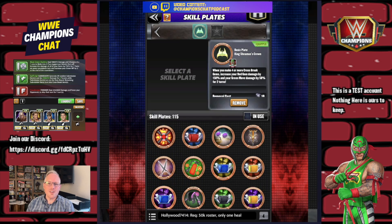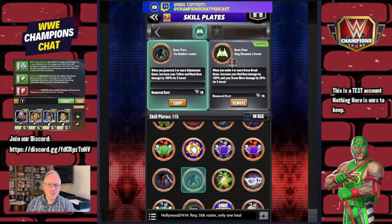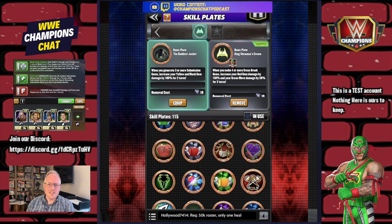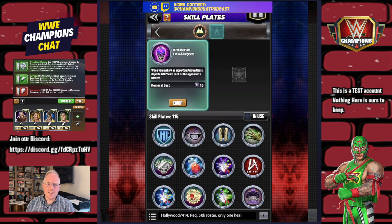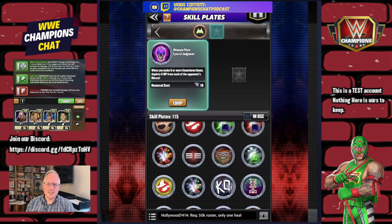We do have the Shameless Crown — whenever you make four or more cross breaks, increase your red gem damage by 150%. Since it's a sub, you could also use a sub plate like the Gremlin's Ears: do your sub and increase your red gem plus your blue gem damage, so you break a lot more. There's countdown not juggernaut on some of those. I'll run it sub-damage focused first, then back with gem damage right after.